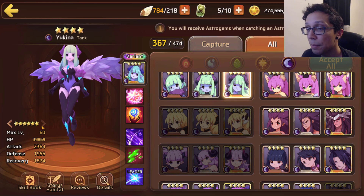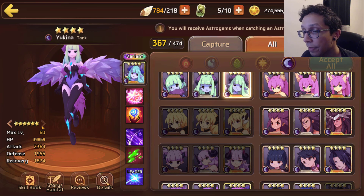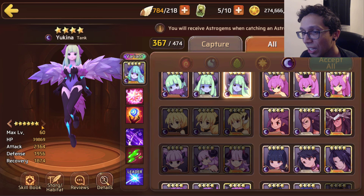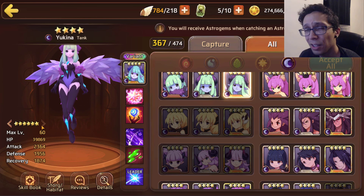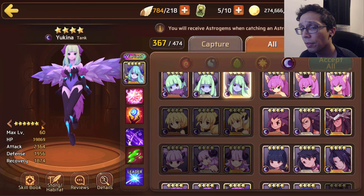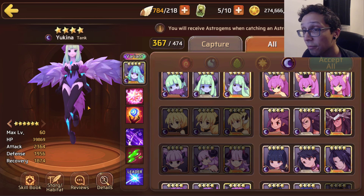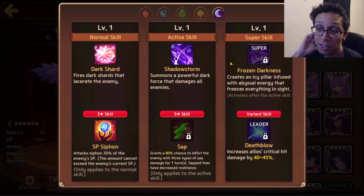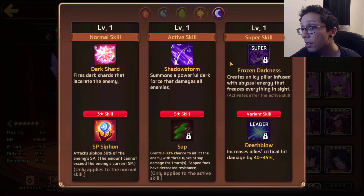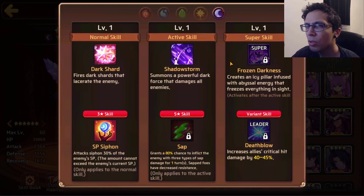Last but definitely not least is dark Yuki, a tank type coming in with nearly 40k HP, 2.3k attack, and 1.9k defense. I know what you're thinking — she has no defense and she'll just pass away — but you're probably wrong. She's still very useful, especially with her super evolution boosting her defense and already strong HP. You could run an HP/defense/defense gem set depending on your usage. This is the first time in Yuki's history where her three and five star skills are actually different from each other.